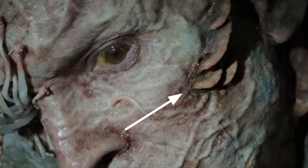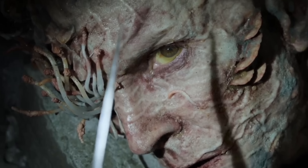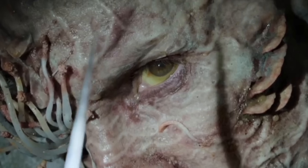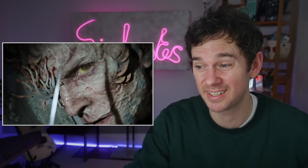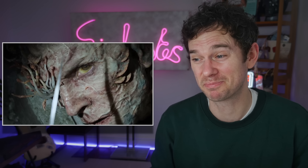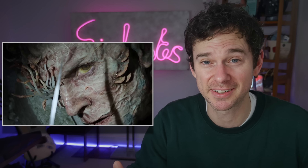We can see some green purulent discharge, probably because the fungus as it's eroded through the skin has caused you to lose your natural barrier, meaning you're more likely to get secondary bacterial infections. We also see the sclera — the white part of the eye — has turned yellow, indicating jaundice. There are lots of causes of jaundice, but in this instance it's likely that as the fungus has eroded through the liver, the liver is beginning to fail. In fact, if you took a blood test from this patient you'd probably find that everything has started to fail.